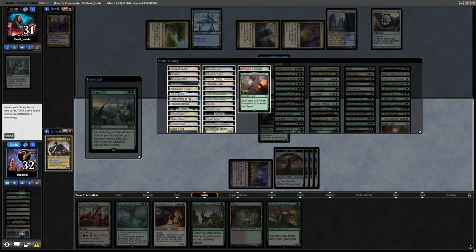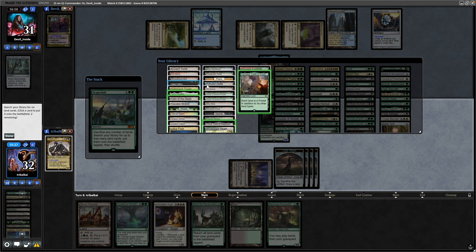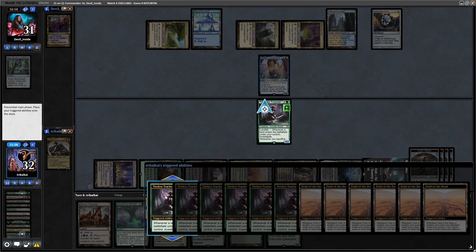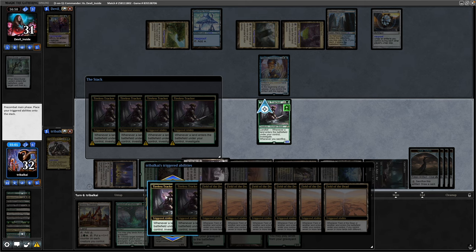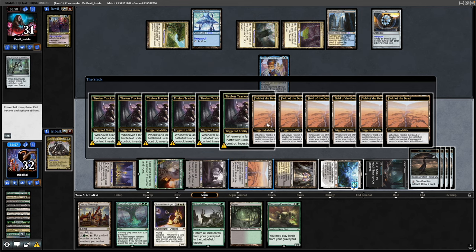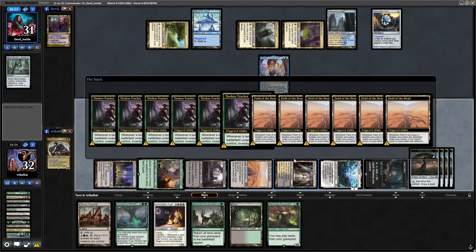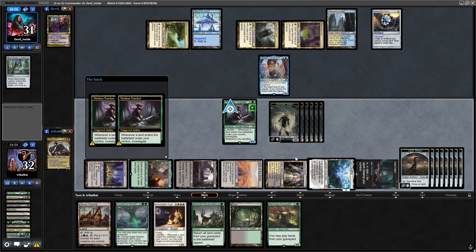We want Field of the Dead. A Mire to make Green mana, Urborg for Black making all our lands Bayous, Dark Depths for the combo, Cabal Coffers since we're getting Urborg down, and a tapped Shockland — Godless Shrine — for some White mana. Tileless Tracker sees those six lands come into play, Field of the Dead as well, making us a bunch of Zombie tokens. We've got lands in the bin now to grab back with Splendid Reclamation for even more landfall next turn — might save that for after an opponent board wipe.